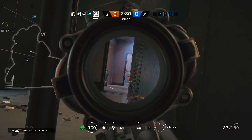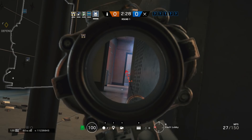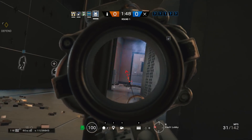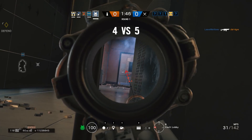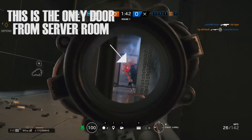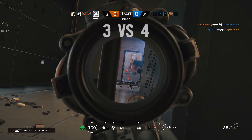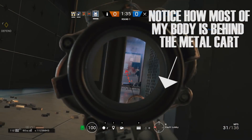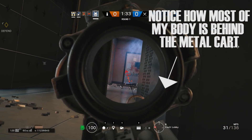So very rarely do you ever want to be aggressive. There are always exceptions, but in general you do not want to be aggressive as an anchor. Instead, you should be learning how to peek and hold angles. If the attacking team has to go through a doorway or a window, all you really have to do is hold an angle on that doorway or window and wait for them to come through. Positioning is really important here because you don't want any part of your body sticking out where the enemy can shoot you before you even see them.